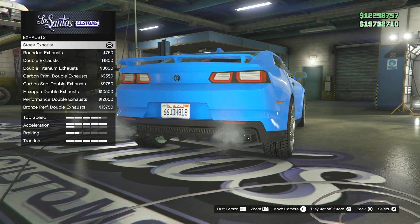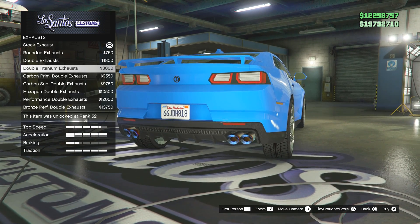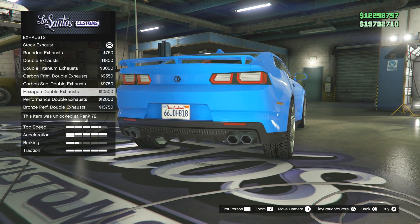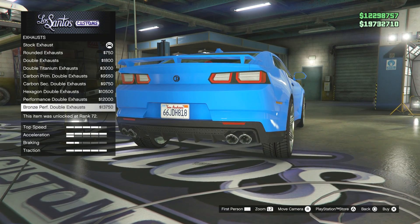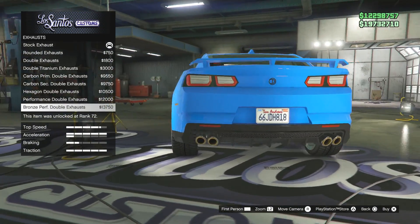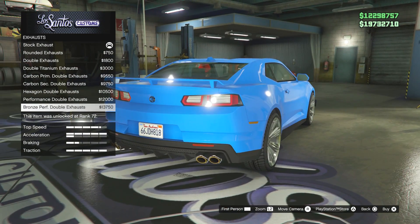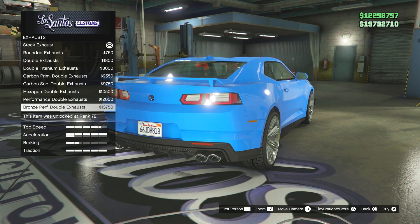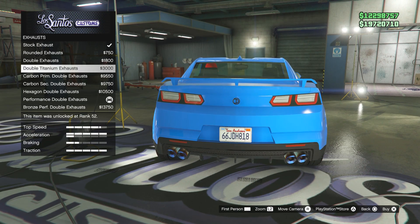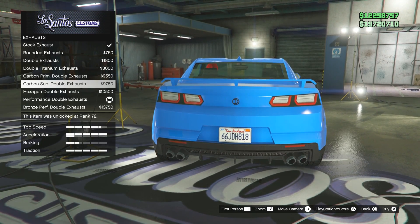Okay, exhaust — let's see the exhaust options. Oh my god, look how thick they are. Hexagon exhaust. This one looks like a carbon fiber coated exhaust — it's got the outer layer of carbon fiber. I might go for that... actually, I changed my mind. I don't want to go for that. There are really not many options so I'm settling for the stock exhaust.